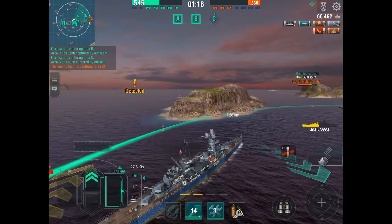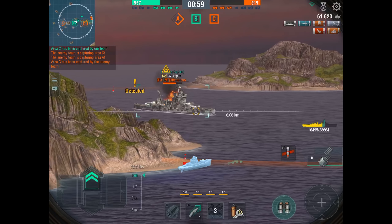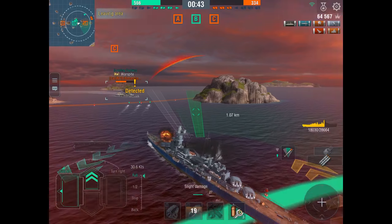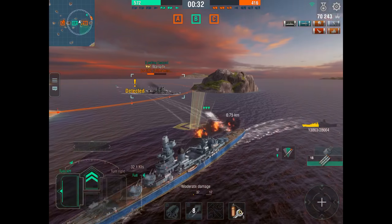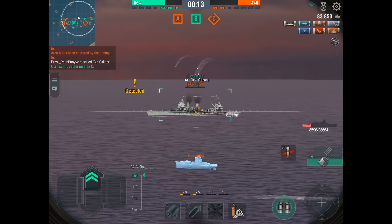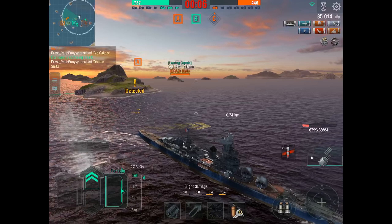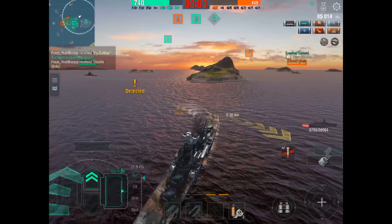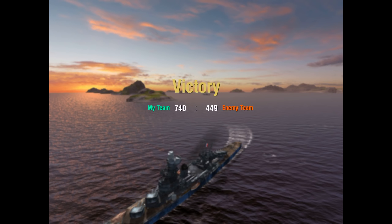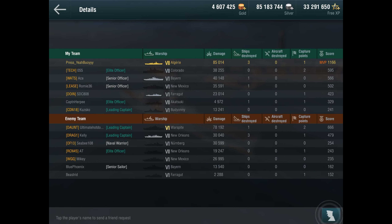Comparing main guns, the Algerie has the second-lowest damage per second. For salvos, the Algerie has about an average salvo of 6,808 AP round damage and 5,152 high explosive round damage — it's about average, but damage per second is the second to the lowest. The Algerie's main gun traverse is the slowest in its class, along with the New Orleans and Fiji.